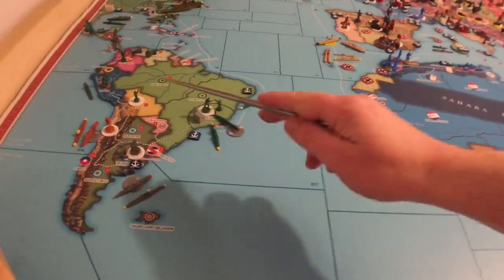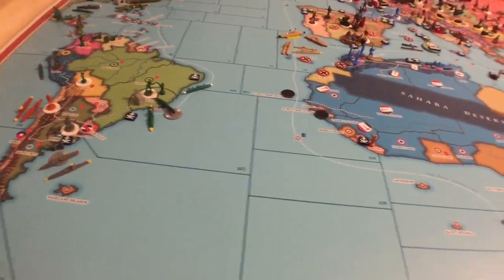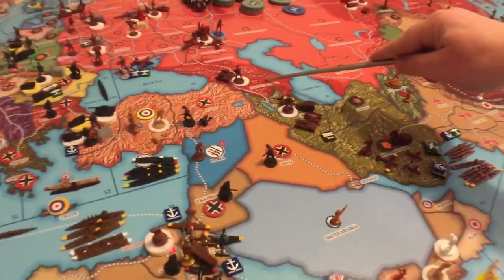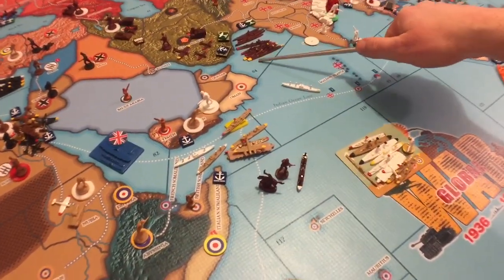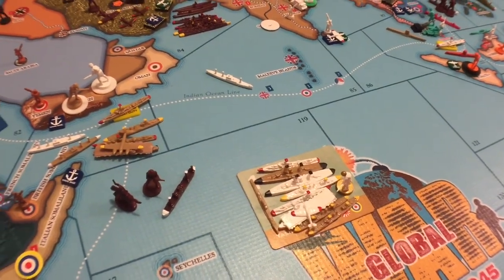Russia can't do certain actions until the US is at war and Berlin falls — that's a house rule change. Russia's got a big stack built up here strictly because of the German stack nearby. If Germany takes something in range, other forces can collapse on it. The fleet card was removed since it's no longer in the same zone as the British fleet. There are now three Russian light carriers on the build chart — quite a lot building up.